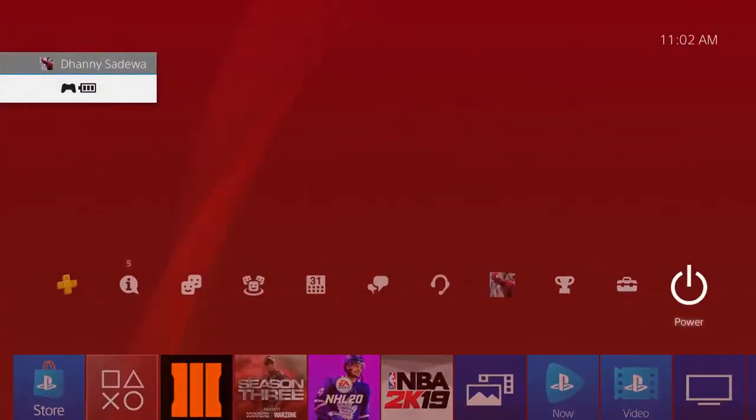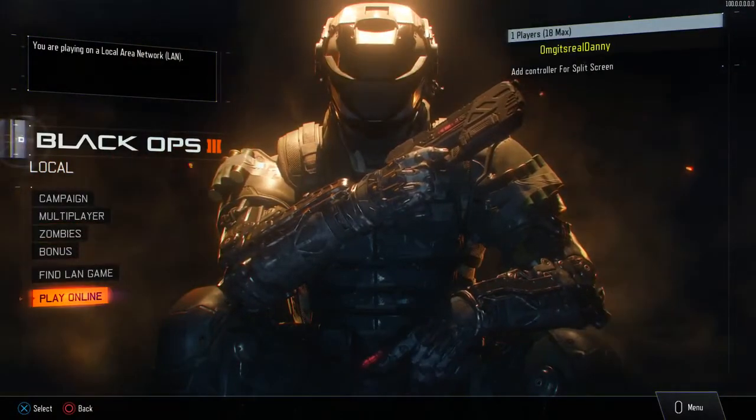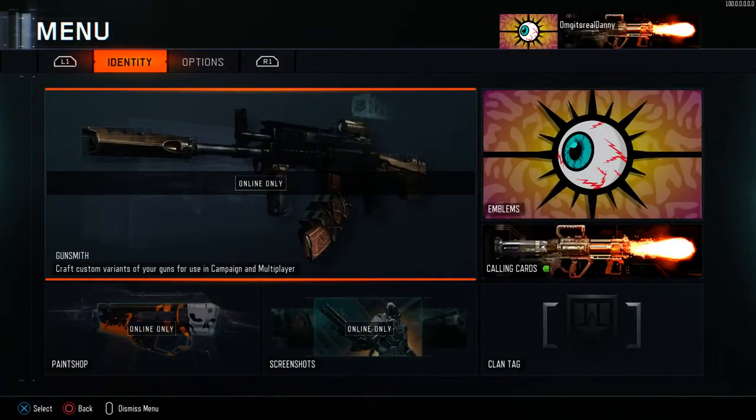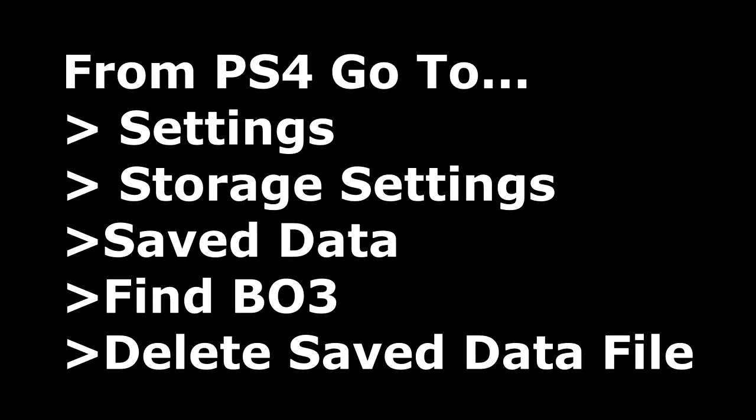From here, go back into your PS4 settings and reconnect to the internet by checking that box. After that, go back into Black Ops 3 and go down to where it says 'Play Online' and click X. It should give you two options — click 'Play Online,' wait one second when connecting to online services, then back out by pressing circle and open the menu by pressing start right away. Now wait until your screen flashes and you see 'Press X to Start' in the bottom left. This step will not work if you didn't delete player data, so make sure you do that. The screen should flash four times and then show 'Press X to Start' in the bottom left.